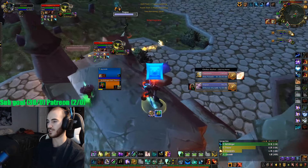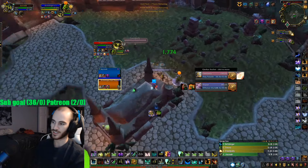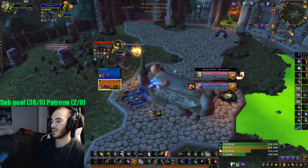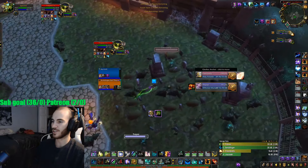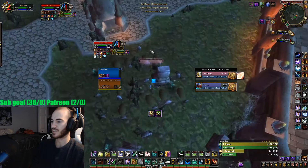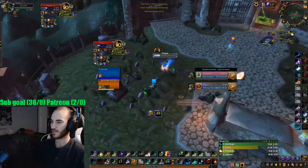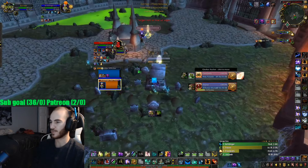I'll deliver some Resto Shaman commentary as we go. We're targeting this Affliction Warlock, looking for Hex angles on the Paladin. He knows I'm looking for it and he's hiding behind the tomb. I use Spirit Walker's Grace to run at him and try to get the Hex around the pillar, but he's set on not getting Hexed and just runs around the pillar. I root him and get his Freedom. He was CCing himself that whole time while my Feral was bursting on the Lock — he was just trying to avoid my Hex — but we end up forcing Sac because of it.